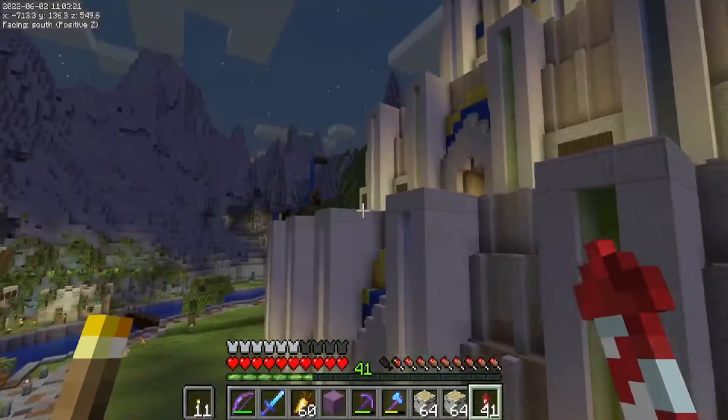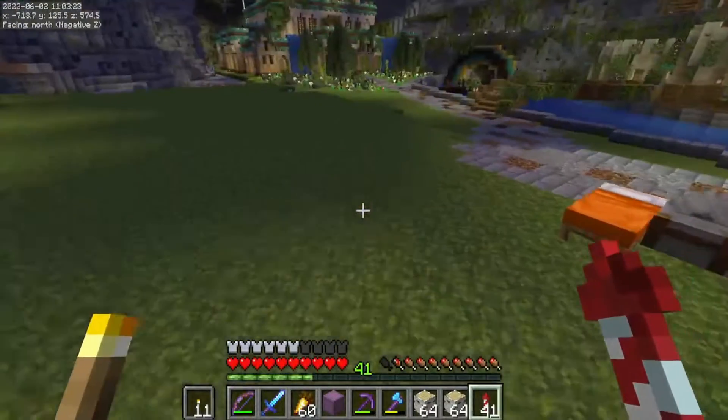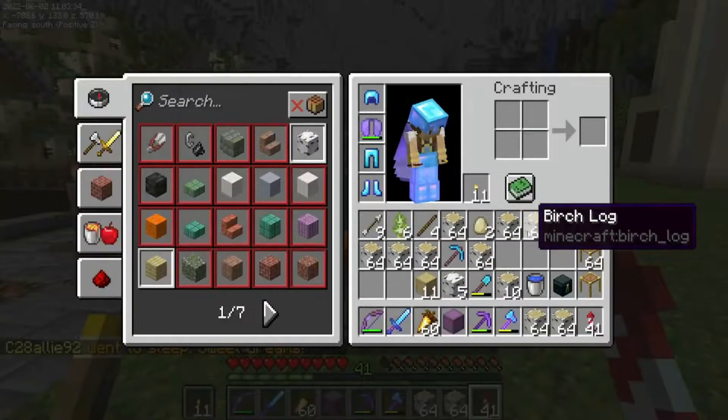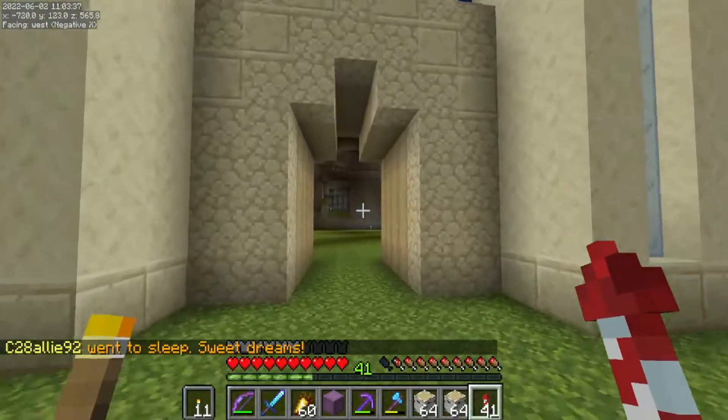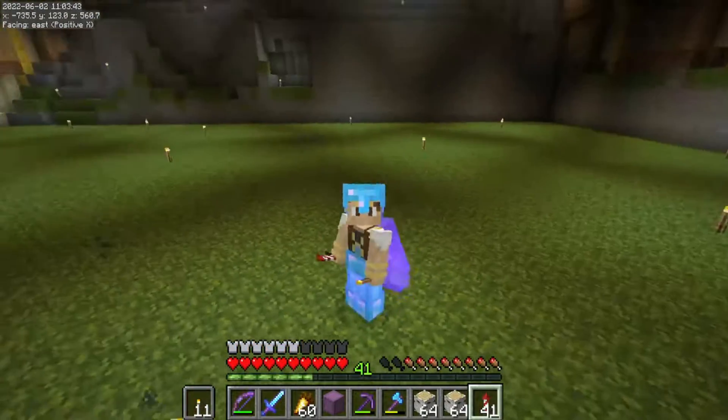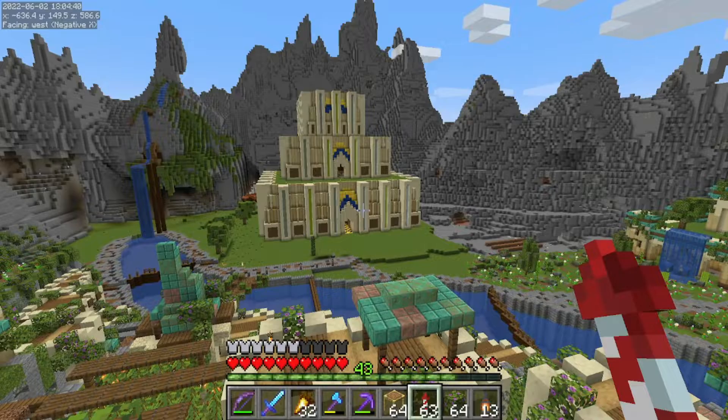Those are the plans, but for now we are going to actually have to get going on building up the interior walls. I do have a bunch of birch wood on me but we'll probably have to go cut down some more birch. It is time to place up some walls — let's get going.